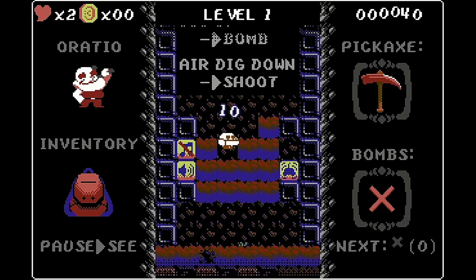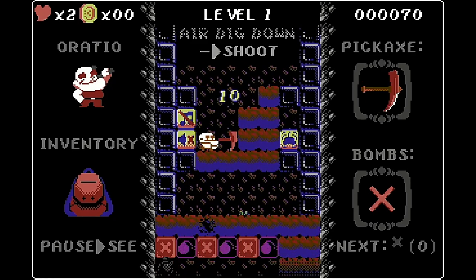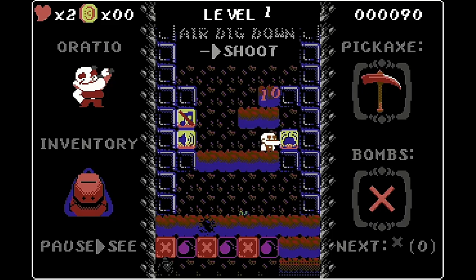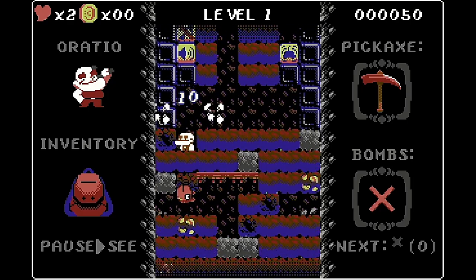As well as some simple instructions, we also have some game settings in this first section. There are audio settings for sound effects and music, and rumble settings, and we can toggle all of these on or off by hitting them with our pick. When we're happy we can dig down through this first bit of dirt to begin the first level.